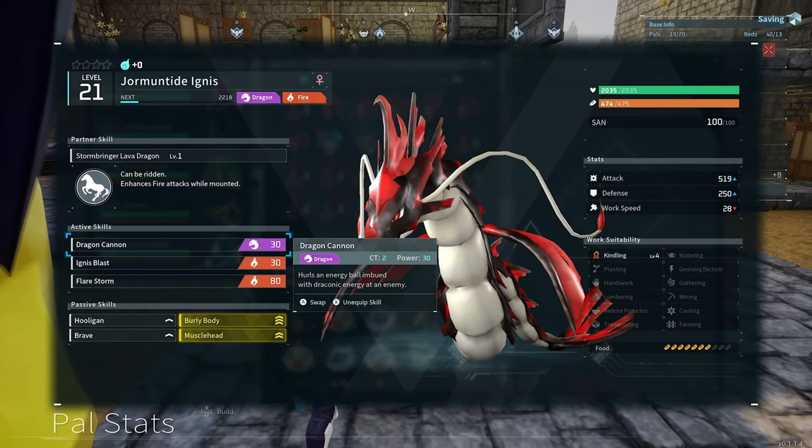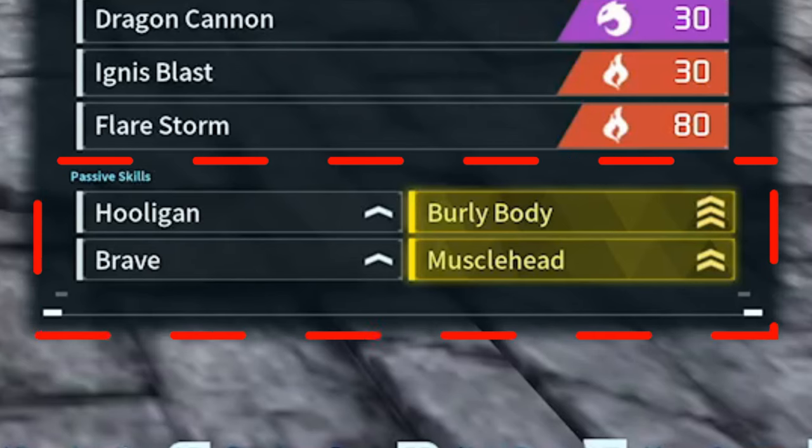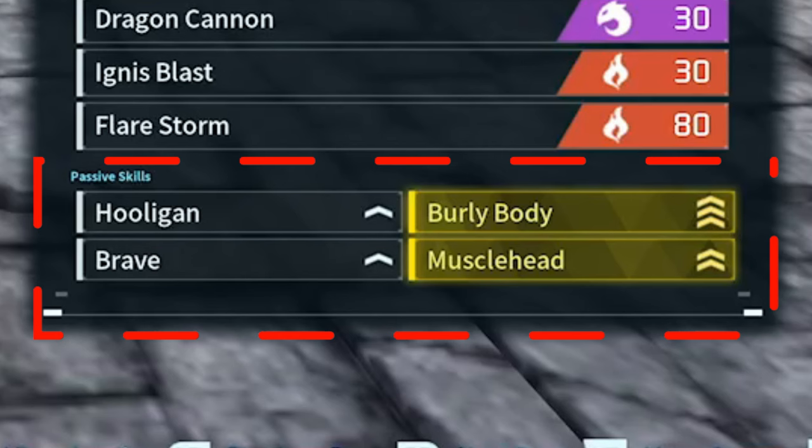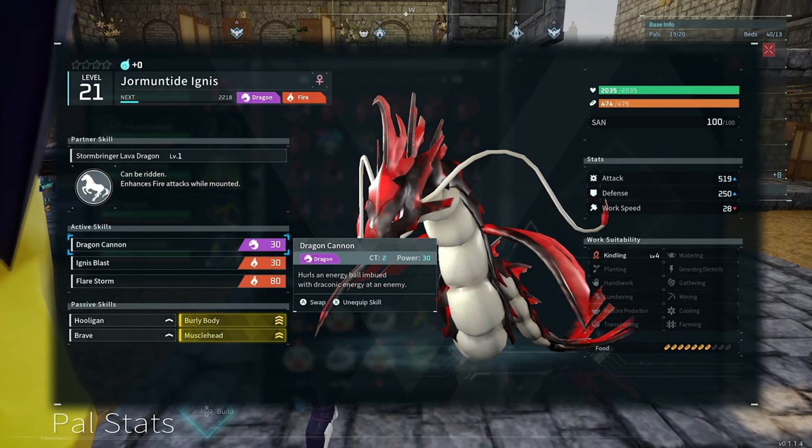We had to breed a lot of Ormond Tides because what you want is the passive skills. We wanted the fighting ones: burly body, muscle head, hooligan, and brave - because we don't care about it working at base. These are pals we want just for beating the bosses. You are going to want to breed a lot of these, so you're going to need a lot of cake because you need 116 pals in total.